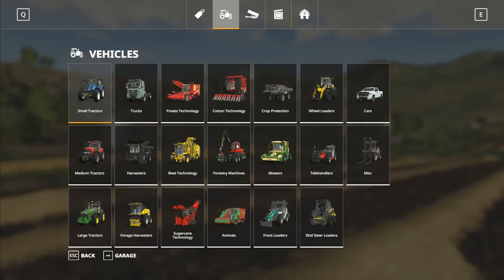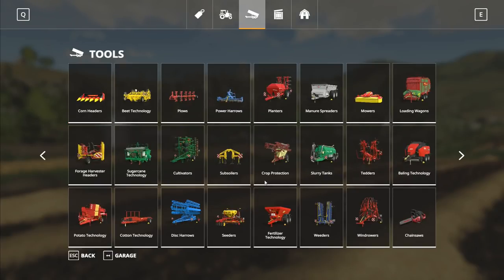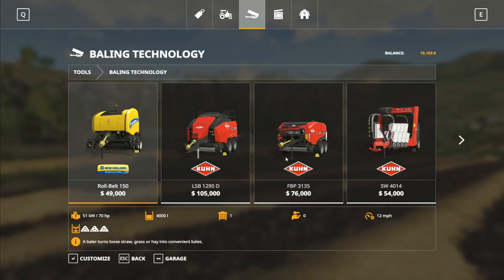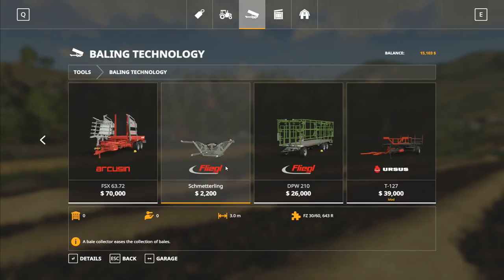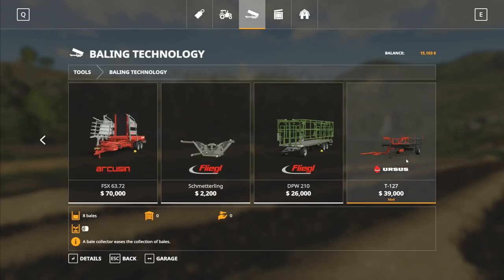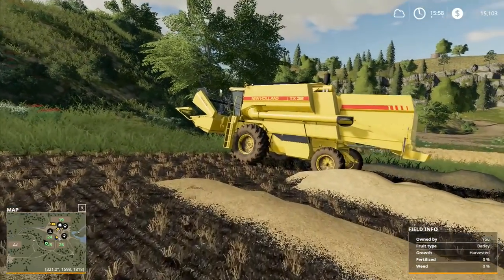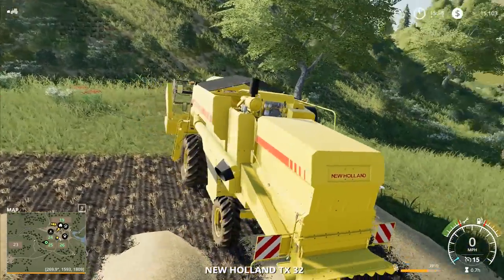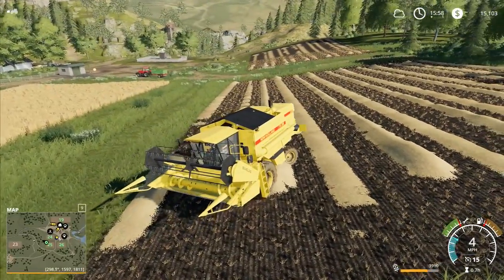And now — this is way better as far as I'm concerned, this is the one that was missing — it's one that we're going to be using: bailing technology. The Ursus T127 carries eight round bales — that's the bad boy I wanted. The Schmetterling we had a little bit of problems with, we will come back to that one. There'll be a round bale wrapper turning up in the game as well at some point soon.